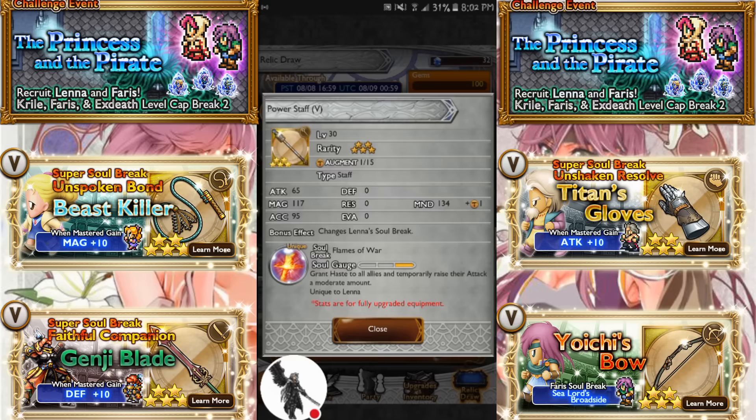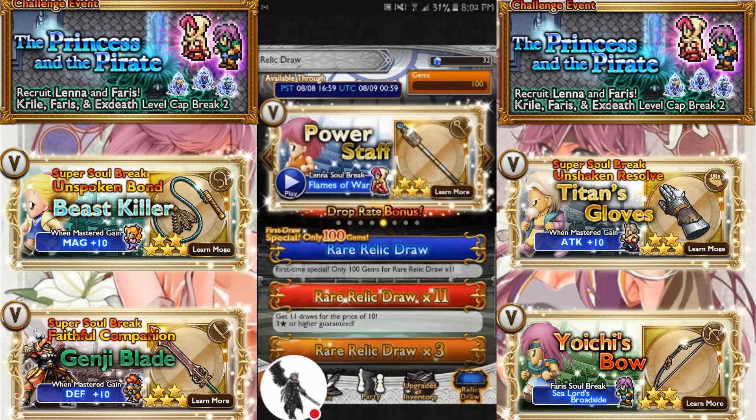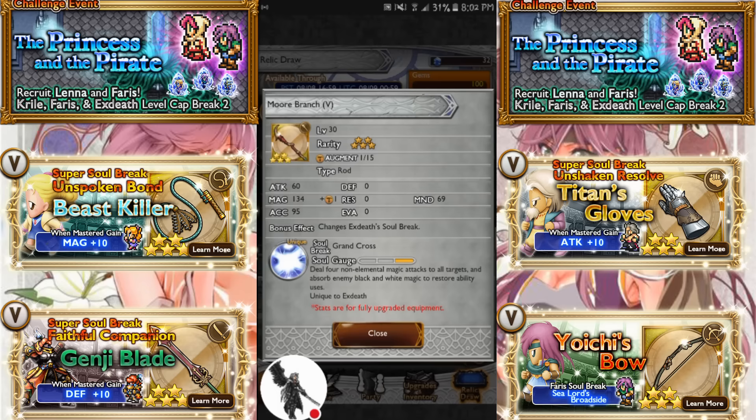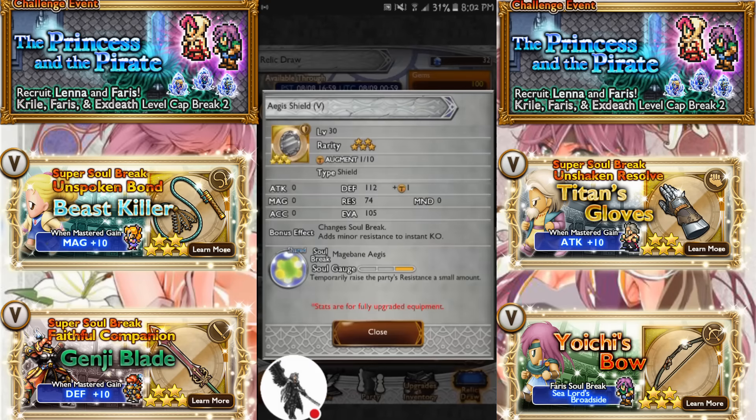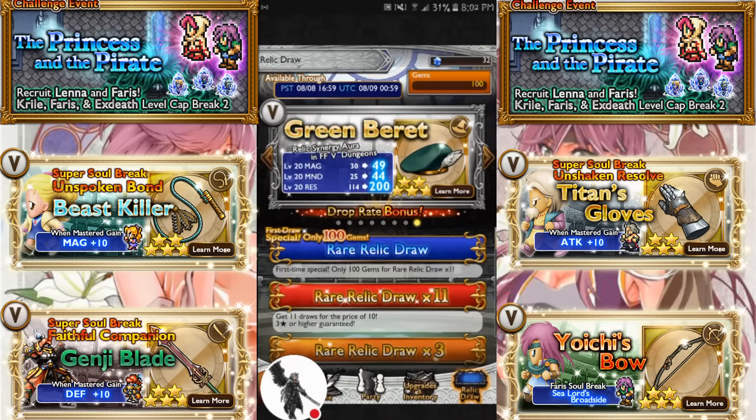Power Staff for Flames of War: Haste all allies and temporarily raise their attack a moderate amount. I'm actually going to 3-draw for this relic because that would be amazing to have — that's two things done. More Branch for Grand Cross: 4 non-elemental magic attacks to all targets and absorb enemy black and white magic for store abilities. That's the resistance bump and that's that.